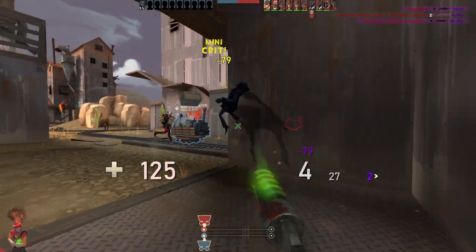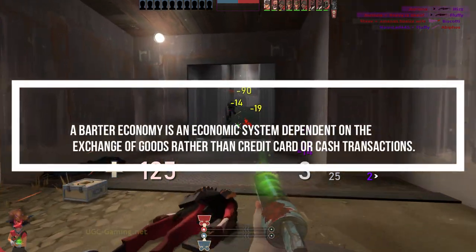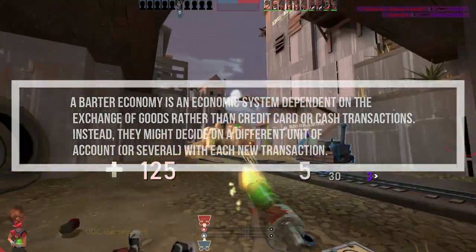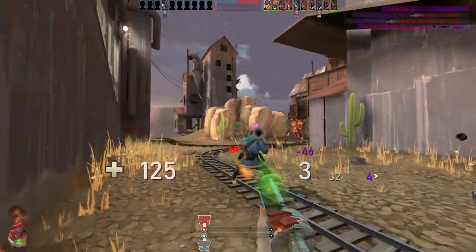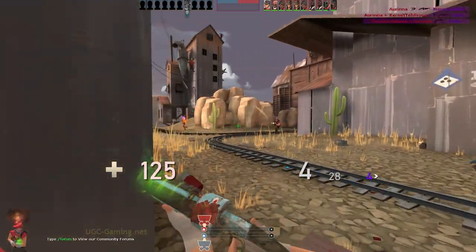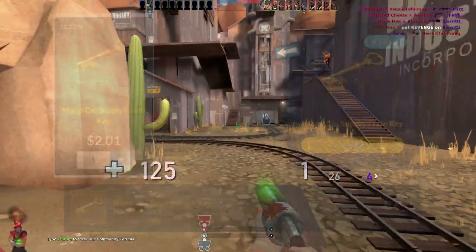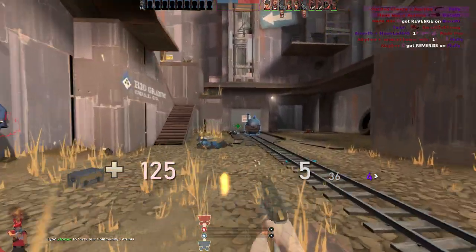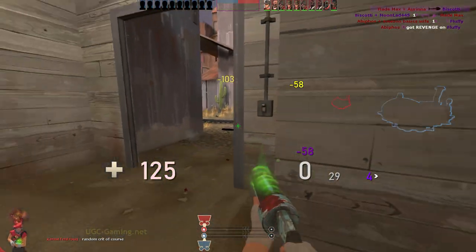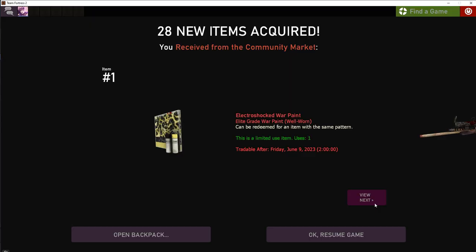If you guys don't know anything about Team Fortress 2, it's a barter economy. It's entirely run dependent based off user interaction and runs its own self-ecosystem and economy based on its own valuation of currency. The currency for Team Fortress 2 is keys, or Mann Co. Supply Crate keys. They're usually about $2.50 on the Mann Co. shop, but you can get them cheaper on the Steam community market and on third-party websites like Backpack.tf, Marketplace.tf, and other sites like that.